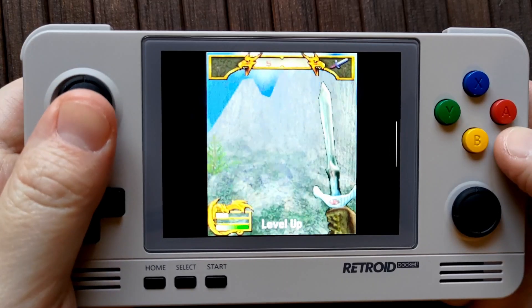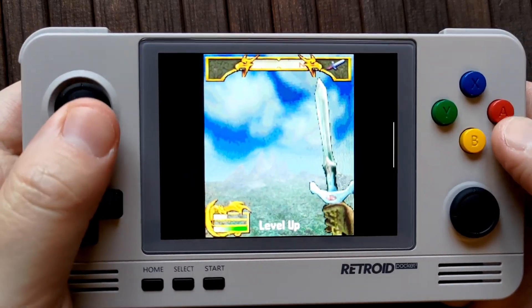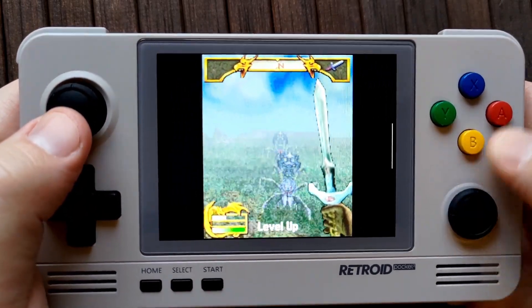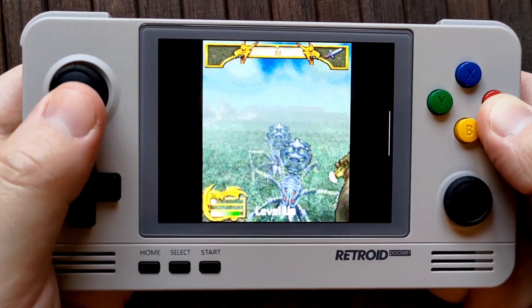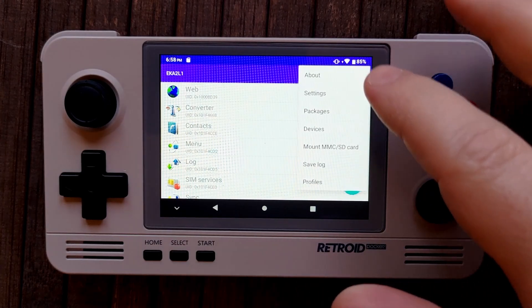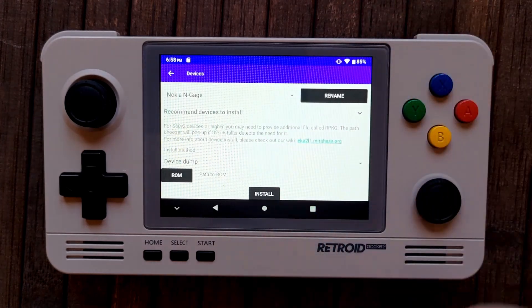Alright, that was kind of a lot. Take a breather and we'll move on to the original N-Gage games. Original N-Gage games are easy to add to the emulator and come with the added bonus of working as shortcuts in your Android launcher. On the other hand, N-Gage games used up to around 20 or so buttons that need to be mapped. For now, we're going to do some prep work. In EKA2L1, go to Menu, then Devices, and select Nokia N-Gage. Tap back to return to the app list.